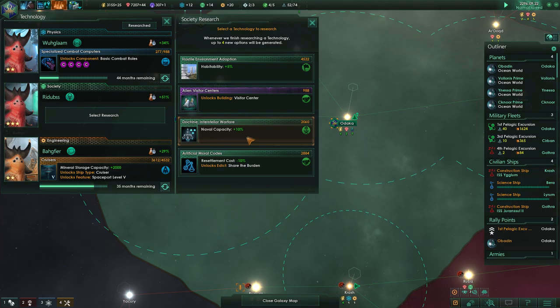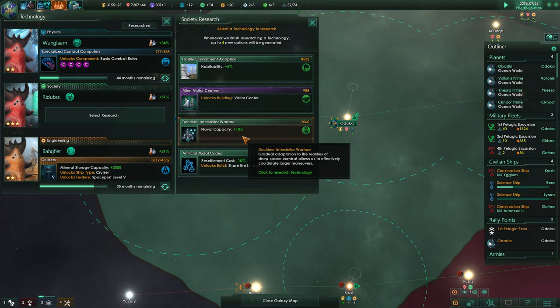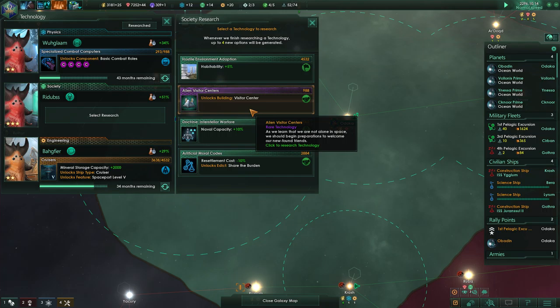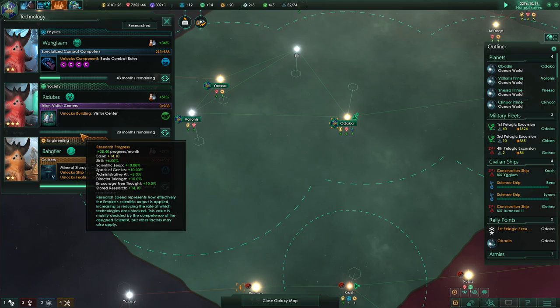Naval capacity plus 10. However, I haven't been fighting anybody recently, so my naval capacity is not being burdened right now. Resettlement cost minus 10. I think it's going to be between the visitor center and the hostile environment adaptation. Let's start with the rare one — we'll do that.